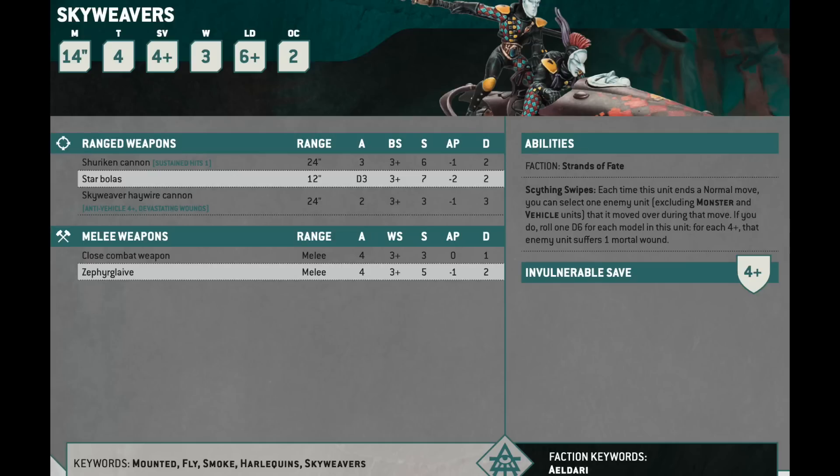I really like the Zephyr Glaive — it's 4 attacks, Weapon Skill 3+, Strength 5, minus 1 AP, flat 2 damage. Suddenly you've got 8 attacks coming in with a good anti-infantry profile. With the Haywire Cannon on there, you're good against light infantry, heavy infantry, and vehicles. It becomes a good answer to pretty much anything that's not a big, tough monster.